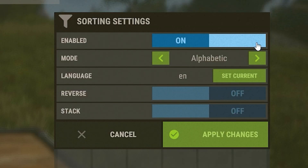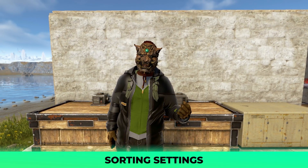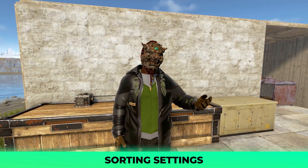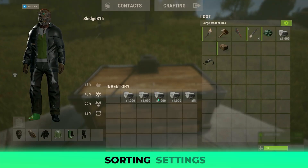Starting with the first row, when the enabled panel is set to on, the sorting will match the settings however you have them. With off selected, it will turn off the sorting. I've found the off toggle useful when I'm adjusting other settings, such as custom mode. Sorting will occur anytime sorting is possible, at intervals of about 1 second.